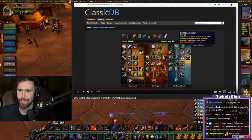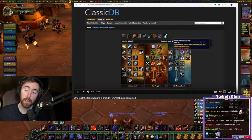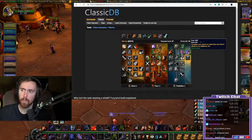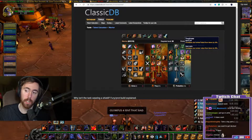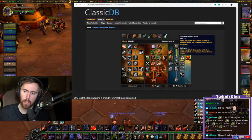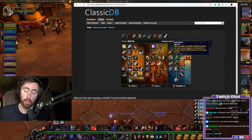Next up we have Improved Bloodrage - you need that to get Last Stand, which is an obvious decision. Iron Will sucks for PvE so we're going to put three points into Toughness for 6% more armor. Then one point into Improved Shield Block - every prot warrior should be familiar with that already. Obviously we want five points in Defiance.